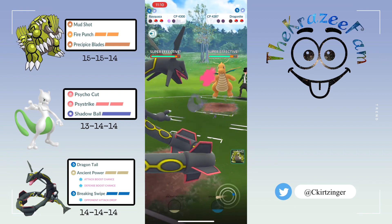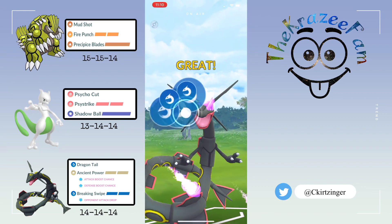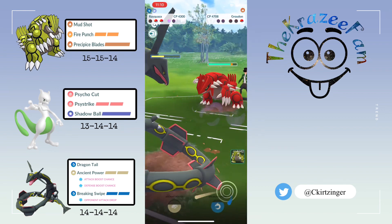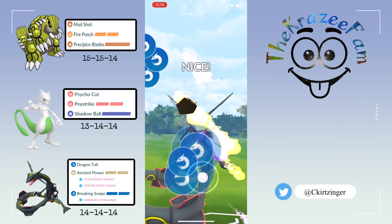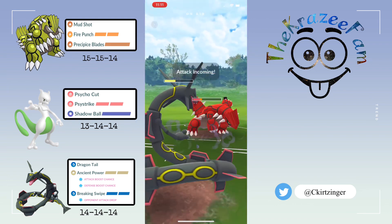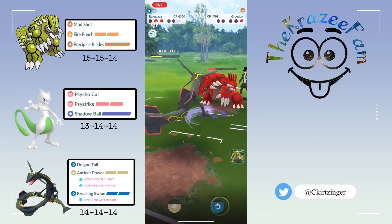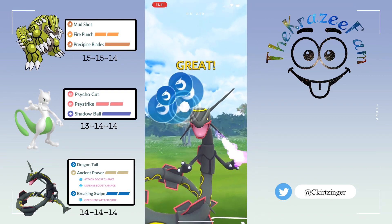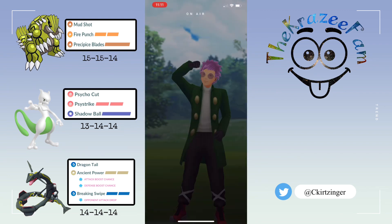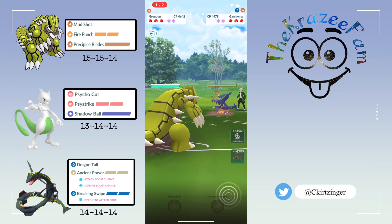Now they've got Dragonite — go for a Side Strike, this will either grab the shield or do a huge chunk of damage. I'm glad they threw there because now they should be a little more energy dry when I bring in Rayquaza. I get to the Breaking Swipe and take out Dragonite. In the back they've got Groudon — actually a good matchup for Mewtwo. Breaking Swipe with Dragon Tail really starts to chunk; they're already in the deep red. They throw Blades and I block it, get to another Breaking Swipe — no need to bring Groudon back in.